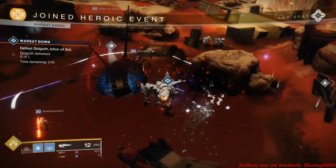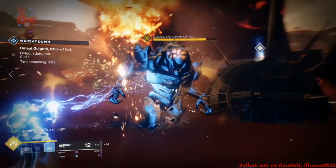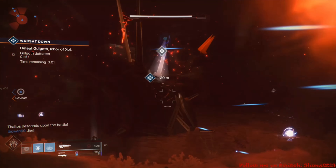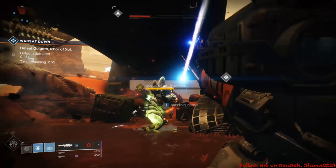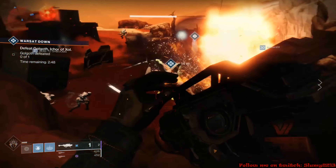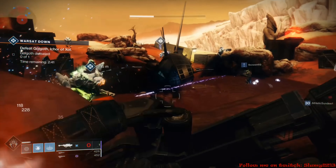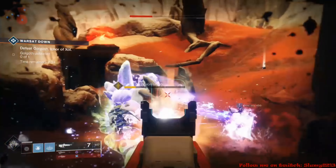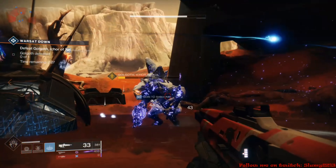While you're out in the world doing heroic public events, while waiting for the next one to start, grab patrol missions — preferably the ones that involve killing enemies and collecting data, marked with a triangle on your map when you pull out your ghost. There's a good chance the enemies you need to kill for those patrols will overlap with the heroic public event, so you're constantly gaining XP both from the event and the patrol mission. Also check the planet vendors for bounties, since Bungie has hinted that each planet may have its own bounties.